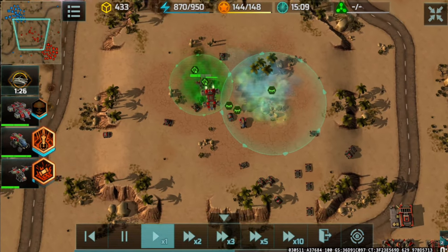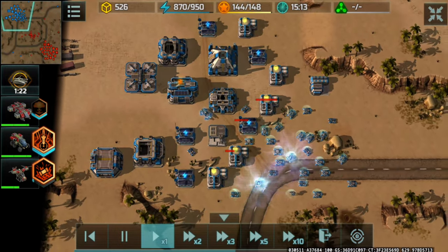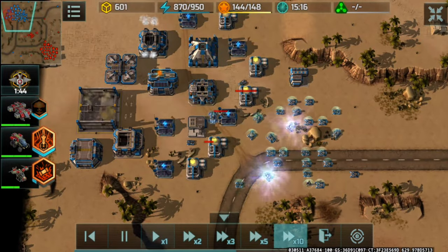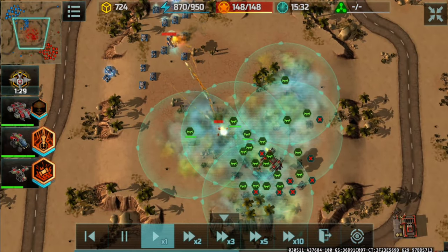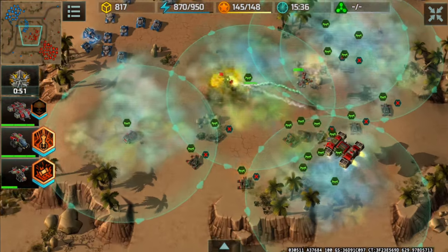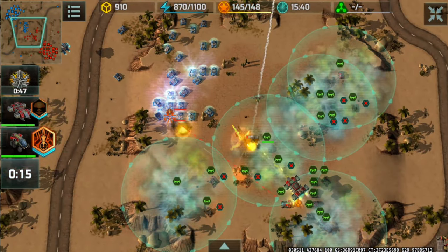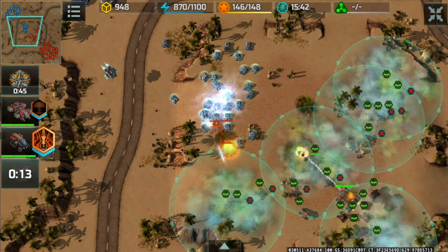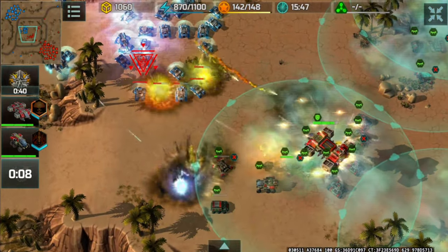Going back — majority of my Jaguars have been lost. I'm expecting those Vertex to fly. He's taking the fight to us now. I do have a new Jaguar produced. Targeting the shield generator with the Salamander. Some of my Chameleons have run out of energy.